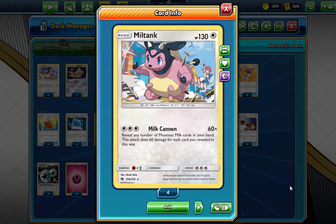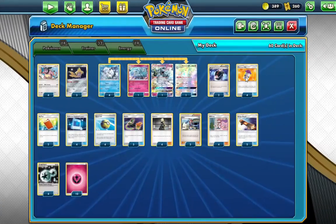Today we're going to be discussing the Miltank from Lost Thunder. Of course you can see Whitney in the background right here. Milk Cannon does 60 times the number of Moomoo Milk cards you reveal from your hand. This attack does 60 more damage for each card revealed this way, and you don't have to discard the Moomoo Milk, which is actually really good.